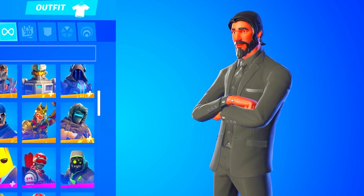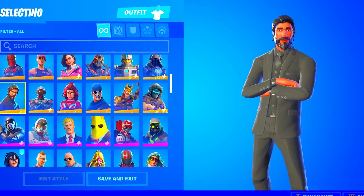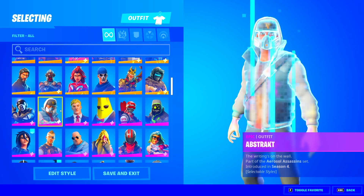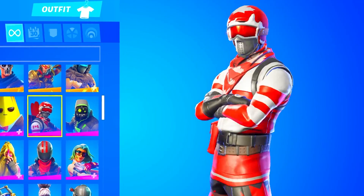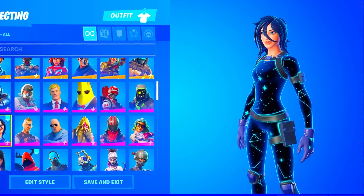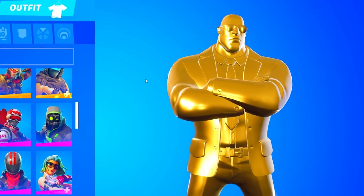Omega is honestly so slept on — I think it is such a dope skin. He also has Ragnarok, Raptor, Raven, Red Knight, Rose Team Leader, Rocks, Ruin, and the Reaper, which is actually a Season Three tier 100 skin — let's go! He actually does have this skin — I was actually waiting for this and the Black Knight to be in this locker. He also has Wukong, Zenith, Eight Ball versus Scratch, Abstract, Agent Jones, Agent Peely, and the Alpine Ace Canadian version. And the Astro, which is actually a really sweaty skin.